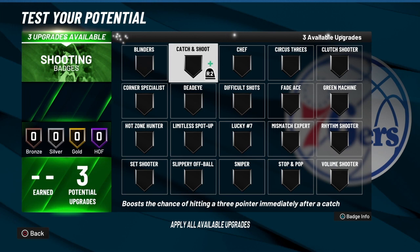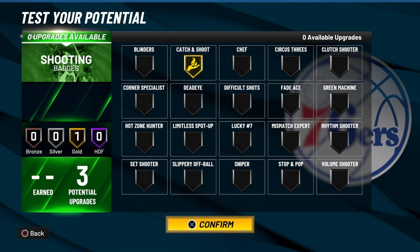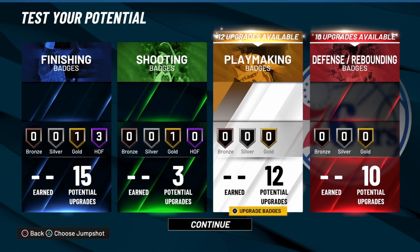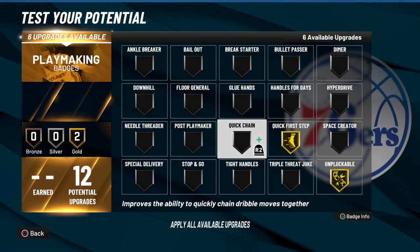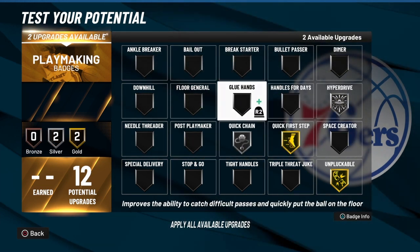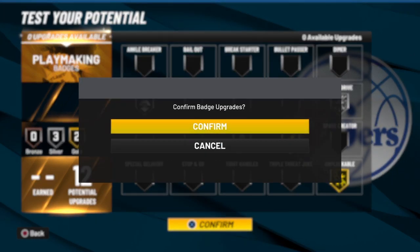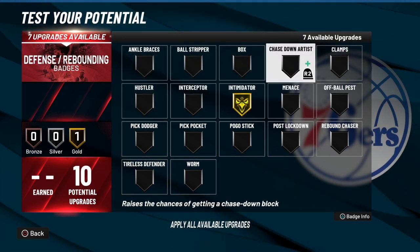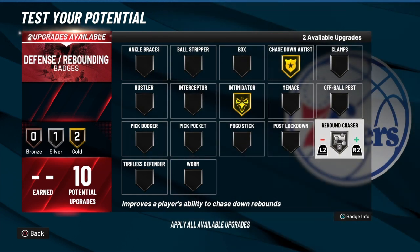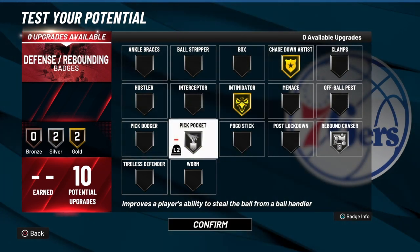I've got three shooting badges and I'm going to go with catch and shoot. I'm going to make sure when I get open — because this build is going to play as a shooting guard even though it's a point guard. On the park it's dominant; you're going to basically do whatever you want. I've got 12 playmaking badges: unpluckable, quick first step, quick chain, hyperdrive, and downhill. I've got 10 defensive badges: intimidator, chase down, rebound chaser on silver, and pick pocket on silver.